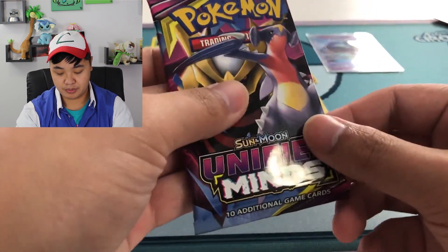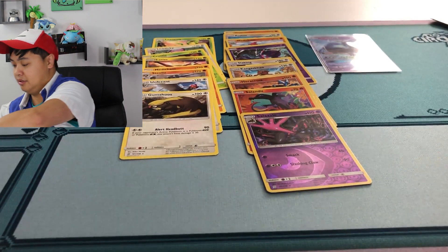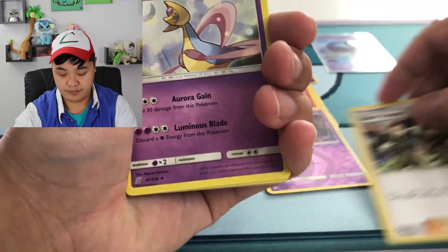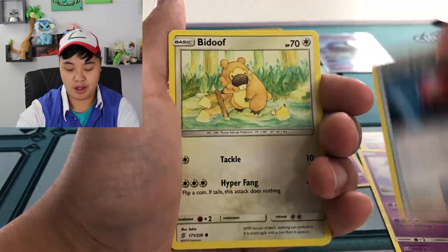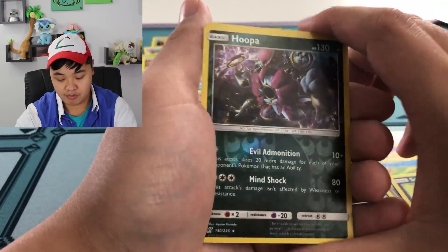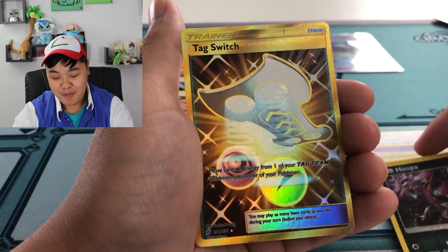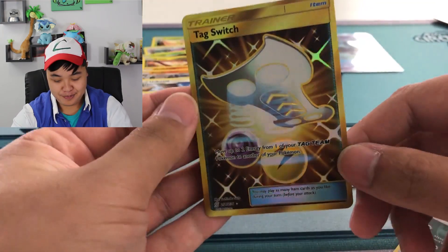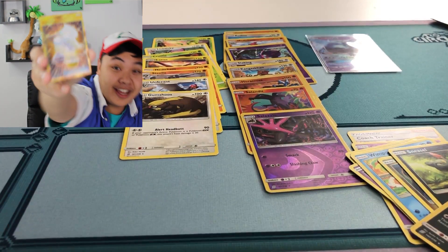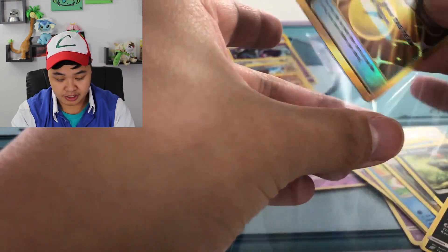Two more packs — let's hope for something good. Evil Admonition, and the rare — no way, oh baby — Tag Switch, secret rare! Wow, woo! Look at that, secret rare Tag Switch! Damn, looking good. What's that going for? Tag Switch secret rare!